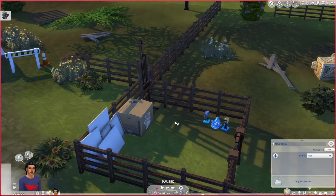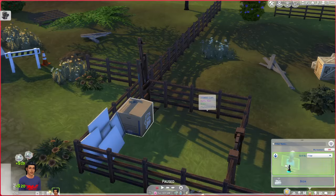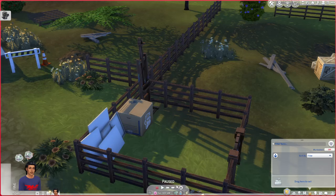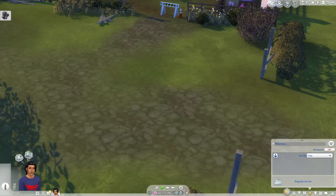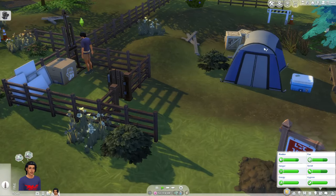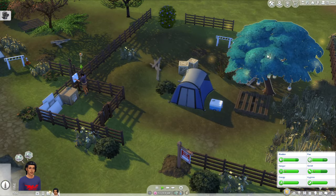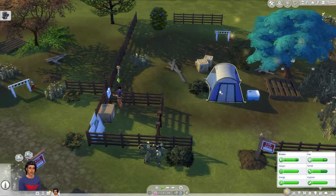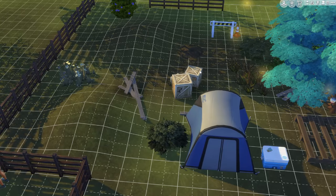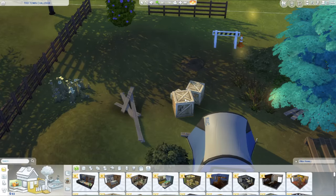We're going to set our money to zero, then sell these items to get enough to start a painting — that's going to be the first thing we do. I'll start with a small painting and the goal is to eventually get ourselves a house built on this little plot of land. First I'm going to clean up this area a little bit and get rid of some of the stuff just laying around.